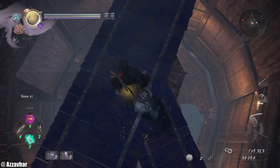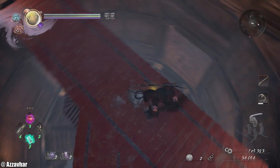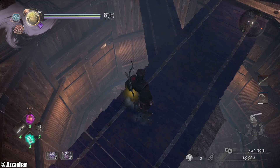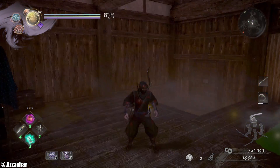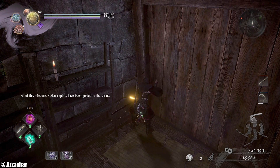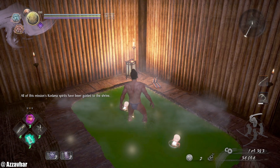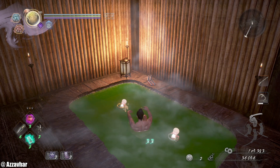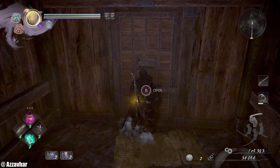We'll do the blue bridge one first — drop down. And in here we've got a Kodama against the wall just there. And we have the Hot Spring — make sure to get the Hot Spring if you're going for the Hot Spring achievement. Then we can head out the door and up here.